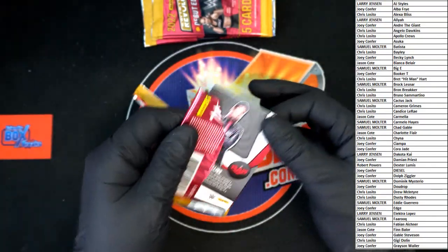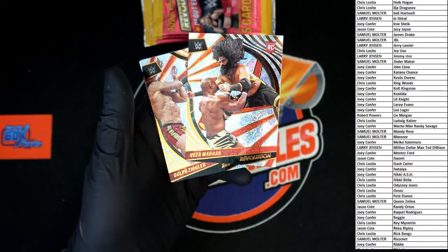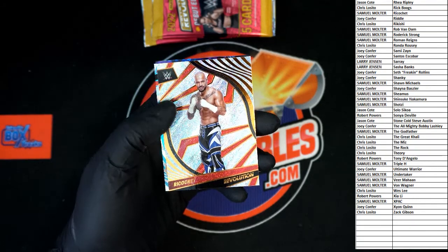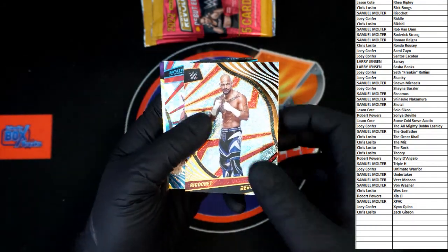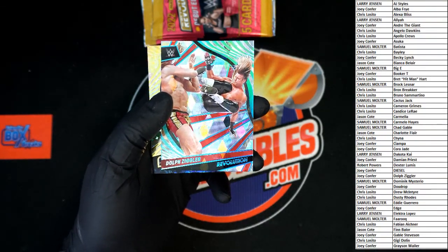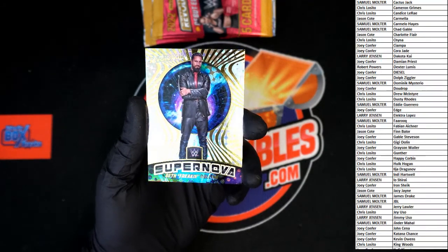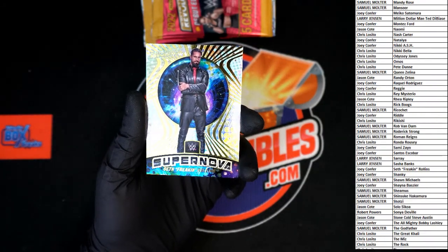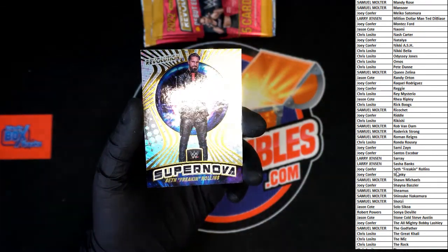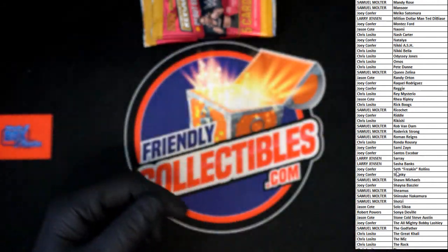Packs don't like to open easy! We've got Veer Mahan rookie — who's Veer Mahan going to? Samuel M, that is your rookie right there. We got Dolf Ziggler — one of my favorites — and Ricochet. Blue Dolf going to Joey C. Ooh, supernova! That's quite nice right there. Let's see who's got Seth Rollins — Joey C, you got yourself a supernova of Seth Freaking Rollins! What a weird addition to the name but I kind of like it.